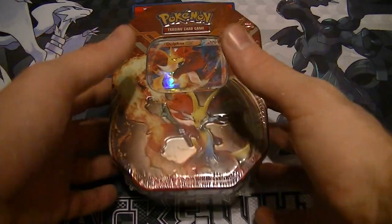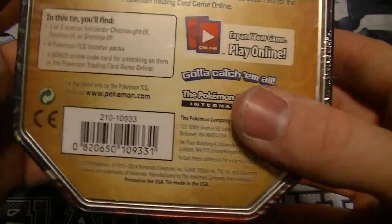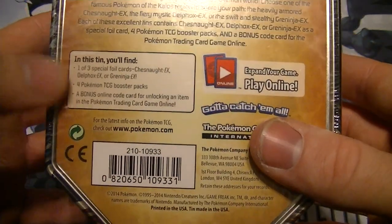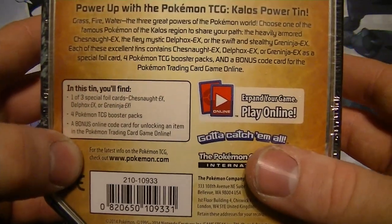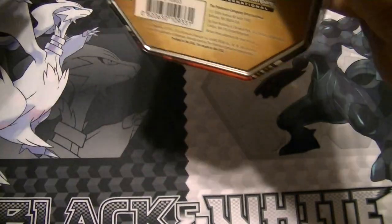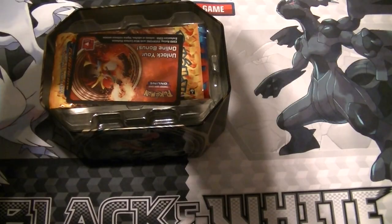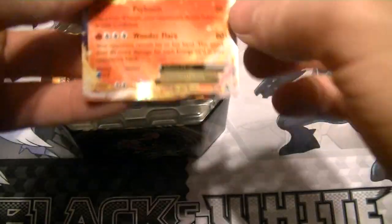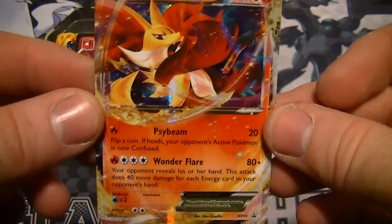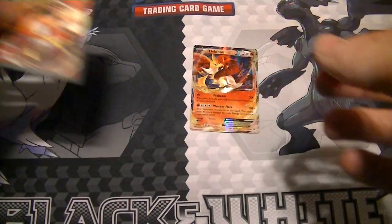Alright guys, today we have a Delphox EX 2014 tin. It comes with a foil card for booster packs and an online code card. So let's see if we can pull any sexy cards from these boosters — some full art EXs would be neat. Here is the Delphox card — looks pretty great. And the code card.